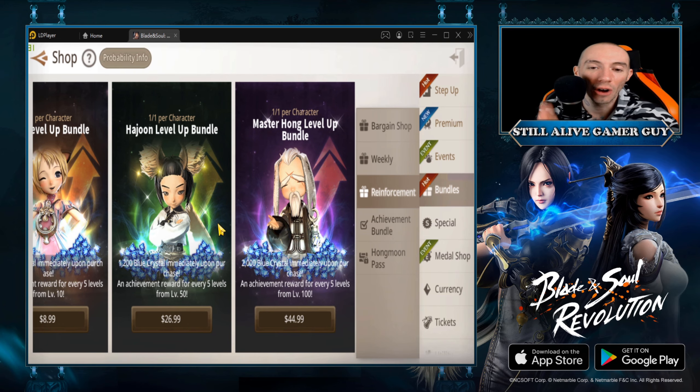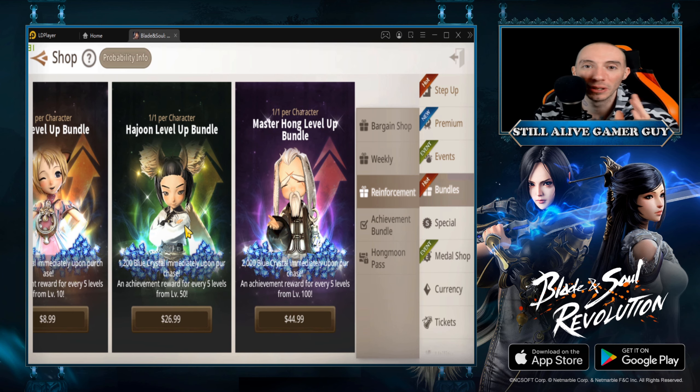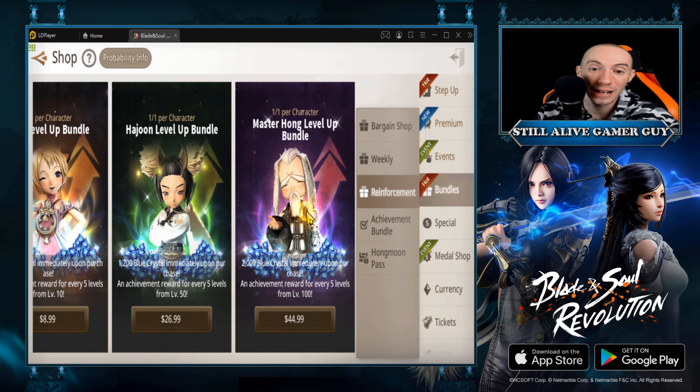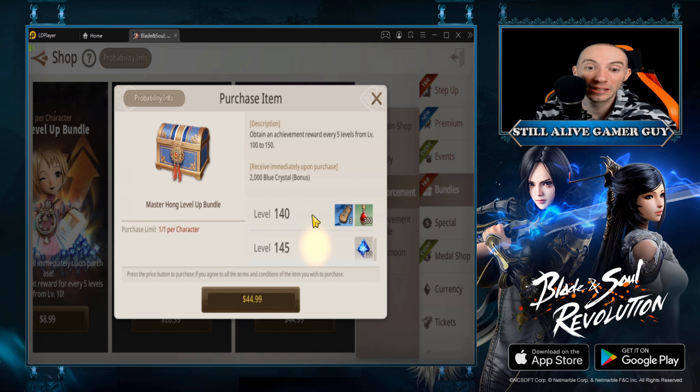The reinforcement packs are really good and you get maximum value if you go through all three. These are for someone who's heavily invested in the game — it's not instant gratification but it gives you the best value. For $9 up to level 50 you get a ton of stuff; for $27 up to level 100 you get even more; and the maximum at $45 goes all the way up to level 150 and gives you a lot.